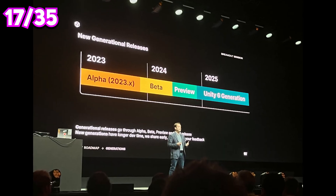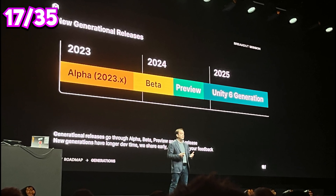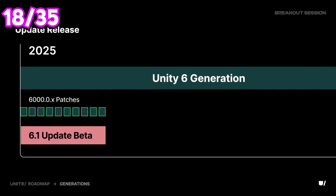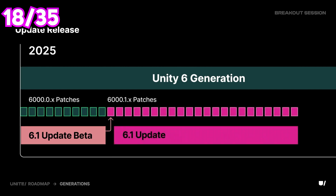This new strategy aims to provide developers with more consistent and reliable tools, ensuring smoother transitions between versions. Unity 6.1 is already in development and is expected to enter beta soon, with a stable release planned for around April 2025.